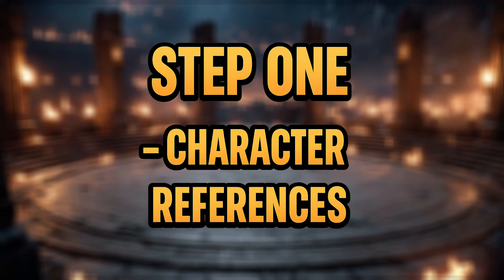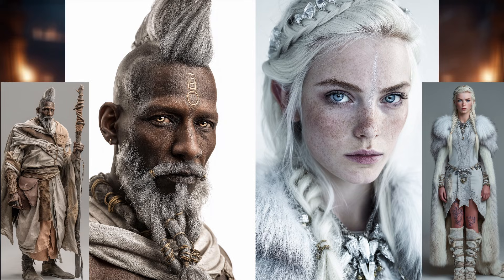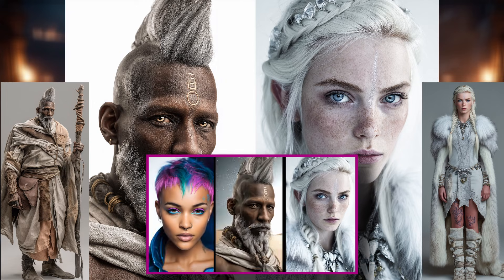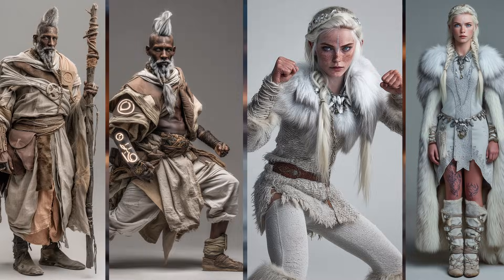First, we need our character references. I've got close-ups of Ira and Kahler, but that's not enough. To make sure their style carries through, we also need full-body images. I made a separate video showing three different ways to turn a close-up into a consistent full-body shot — check that out if you want to dive deeper. Here are the full-body versions of both characters we'll be using.